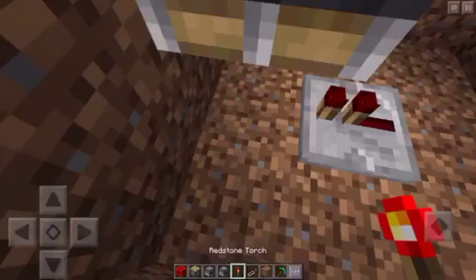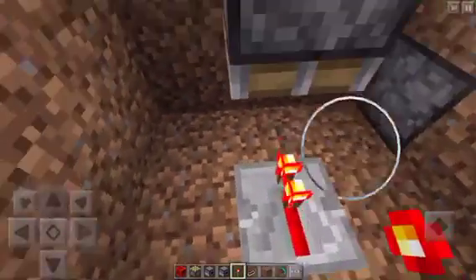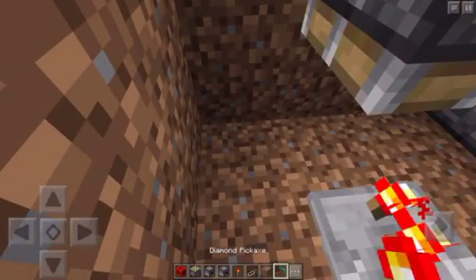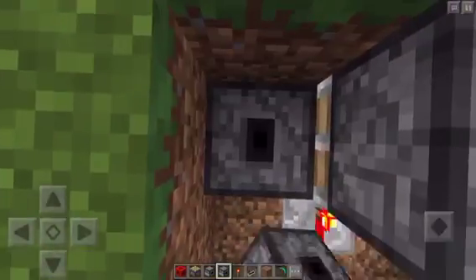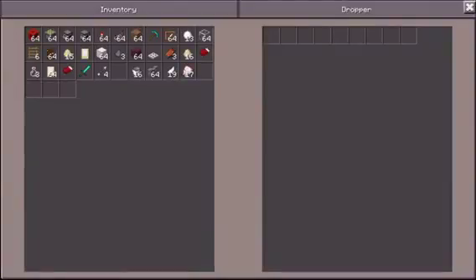Also make sure that you have a redstone torch placed right here. You want to make sure that you have a block right there, and then you're going to want to place your dropper right here with whatever items you want to dispense.